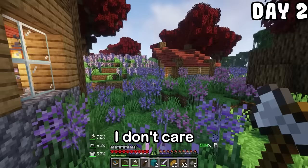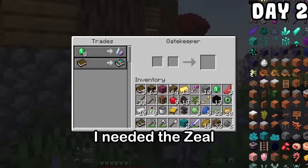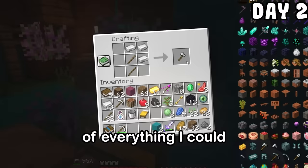The portal to another dimension is literally in this dude's closet. I needed the zeolighter to enter, which meant I needed emeralds, so I went around raiding the village of everything I could. I copped a ton of iron and made some weapons and armor, but was still broke with no emeralds.